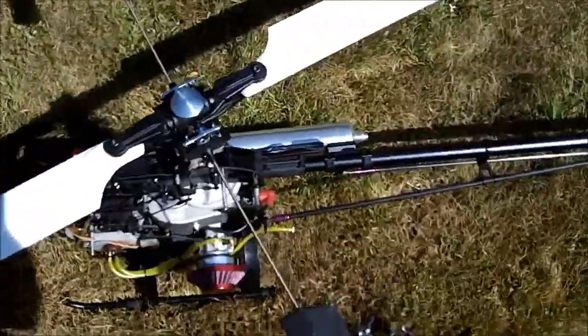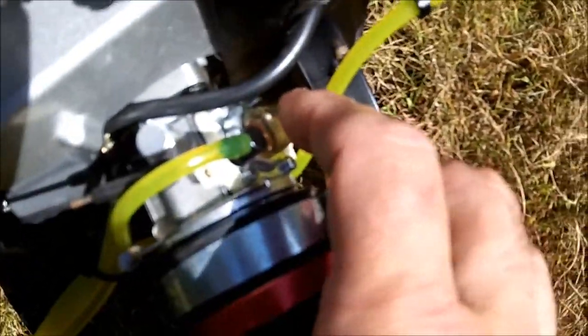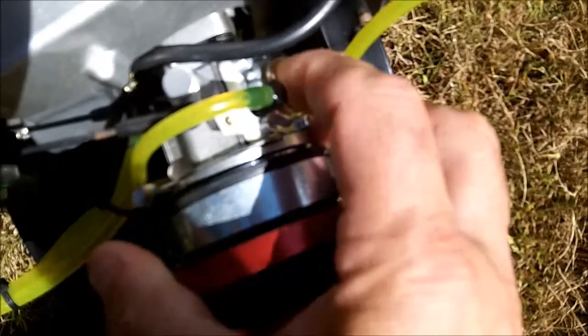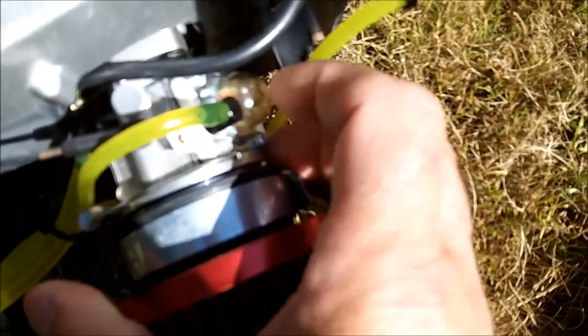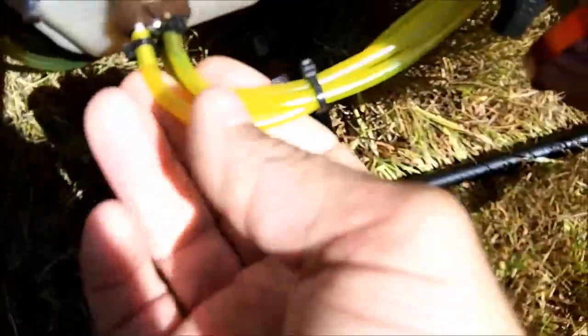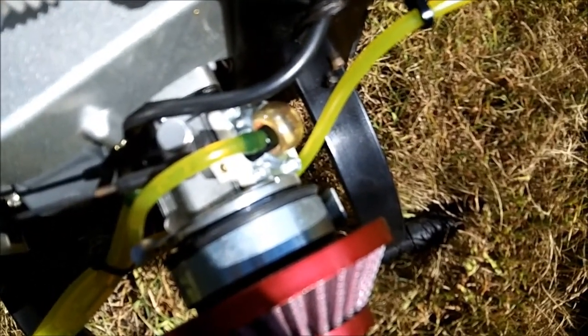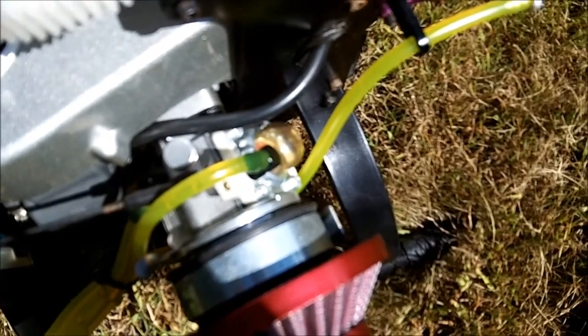Now that the blades have started spinning, let me show you. The bulb is completely empty — she only flew for one minute, if that. Now watch when I try to fill it up: it's all full of foam and the fuel won't even come up. The fuel won't even come out of the tank. But if I let it cool down for half an hour, she'll pump right back in again and then run for a minute. So any help would be great, thanks.